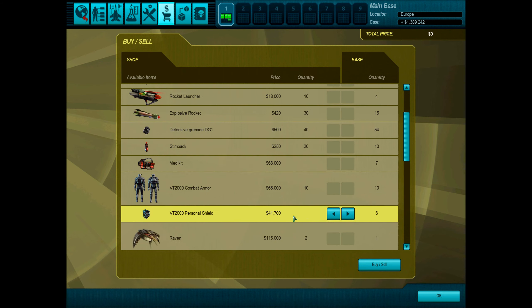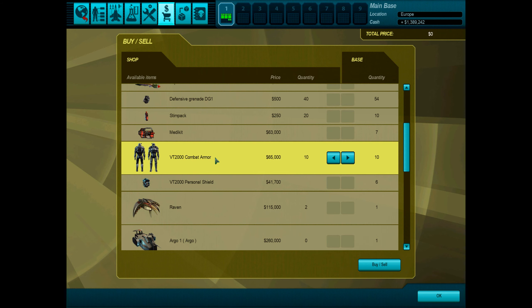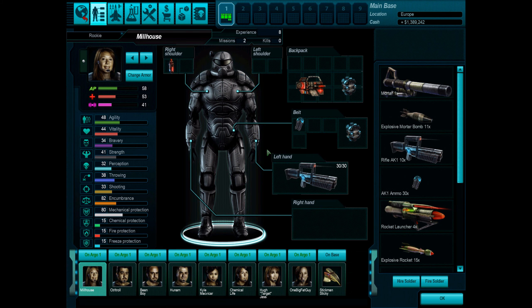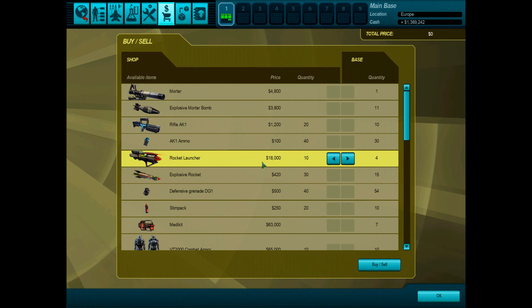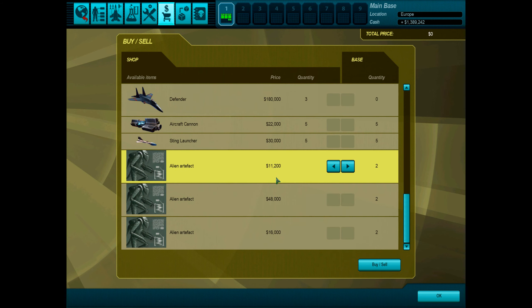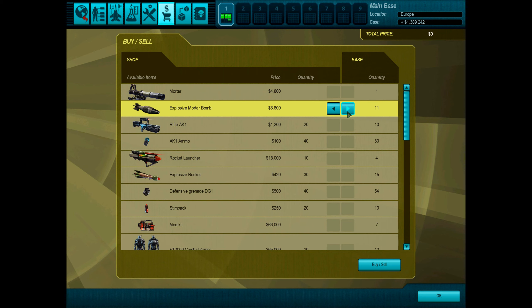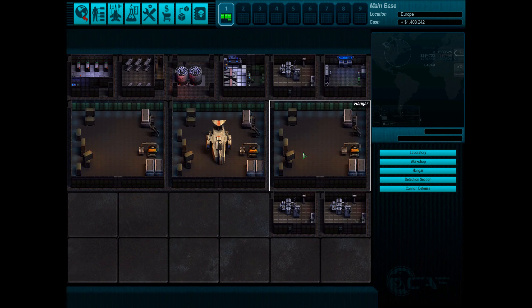We can also sell some of this stuff. Medkits sell for 63,000. How does the Comet armor work — do they not have armor? Change armor — they do have this armor. I have quite a lot of that armor actually. I could just sell some of the stuff. There's the alien artifacts. There's the mortar bombs. It's alright, it's not great.